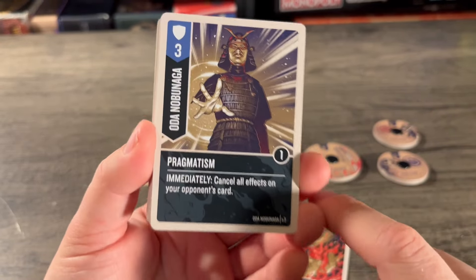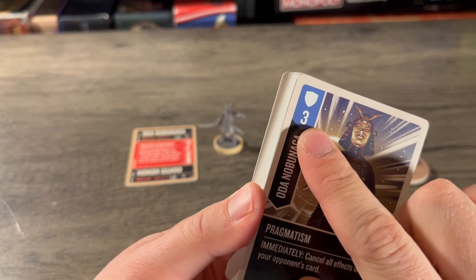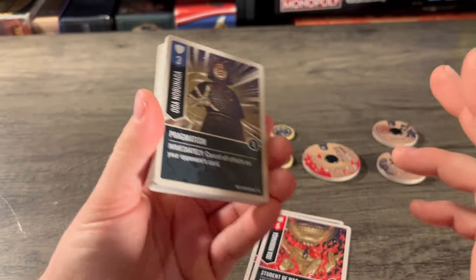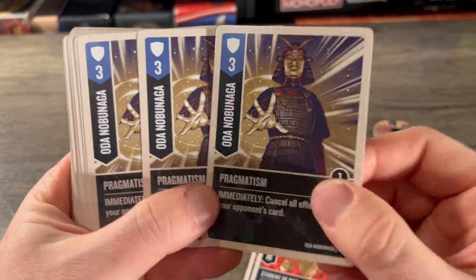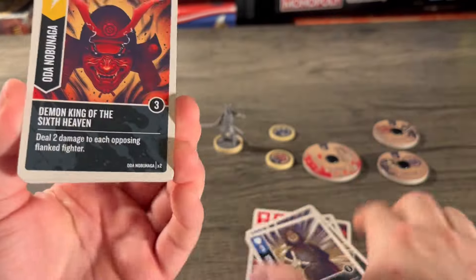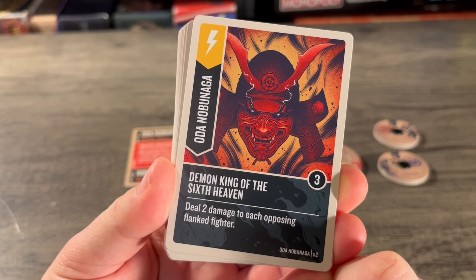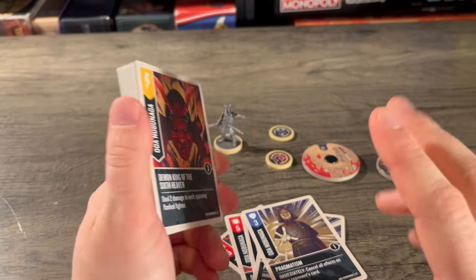Next is Pragmatism — a three defense for Oda, boost of one, three copies: immediately cancel all effects on your opponent's card. I've noticed with Adventures and now this set they're steering away from having Feint in most decks. This is a defense for three instead of two, so it's a little stronger when defending but you can't attack with it. Honestly, I usually save my feints for defending anyway, so I kind of like this card better.